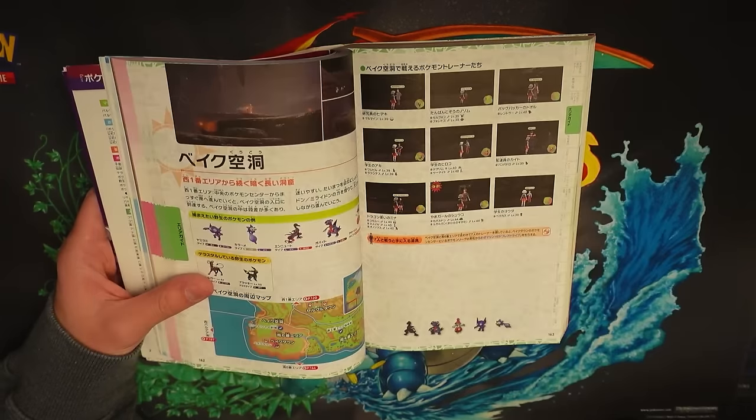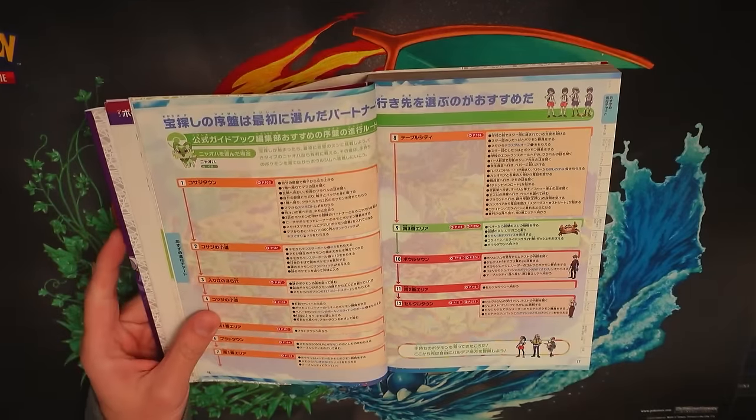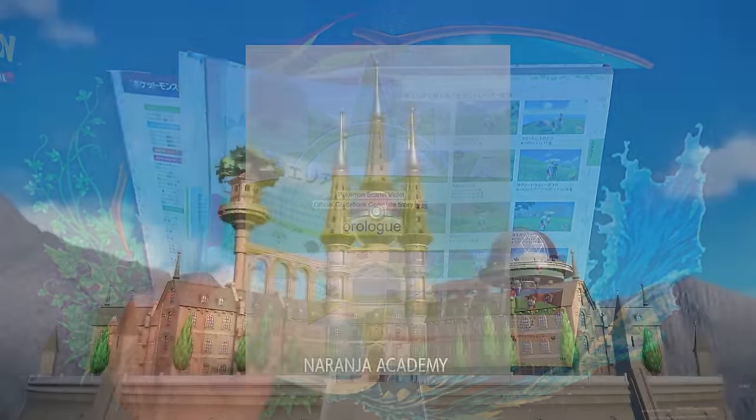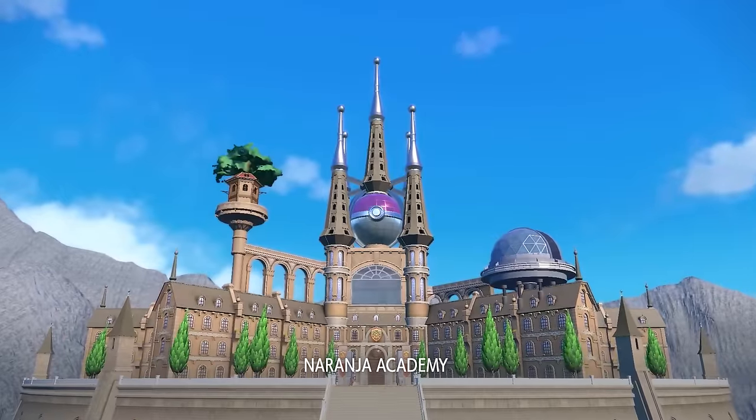I can go on and on for this intro part for a while, but let's skip ahead to the prologue section and see if we can beat Pokemon Scarlet and Violet how Nintendo intended. The prologue begins on page 214 and caused some confusion for me.